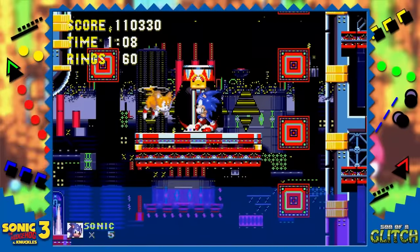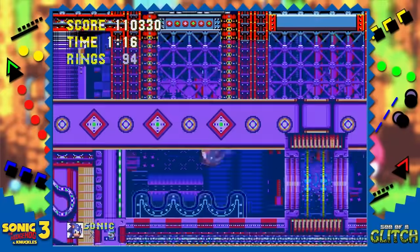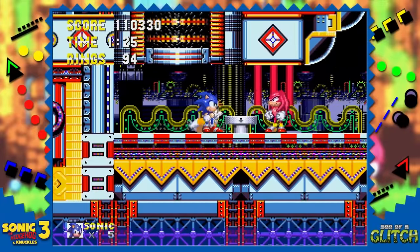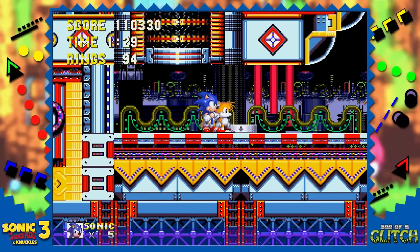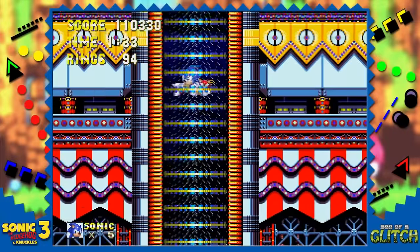We can finally jump again now, and into the cannon which will take us to a ton of boosters. Once we're through all those, we'll end up on Knuckles' side of the button. Jump over the button and Knuckles will appear out of nowhere, the cutscene will begin as normal, and then it's up to fight Robotnik. This whole thing just goes to show how broken Carnival Night can be with the wheel glitch.